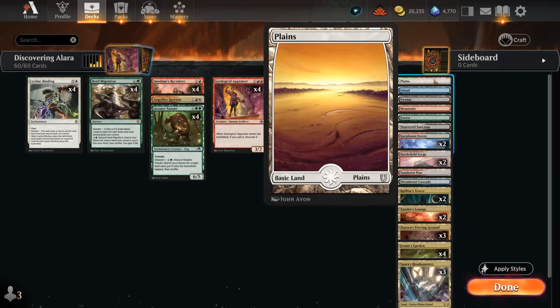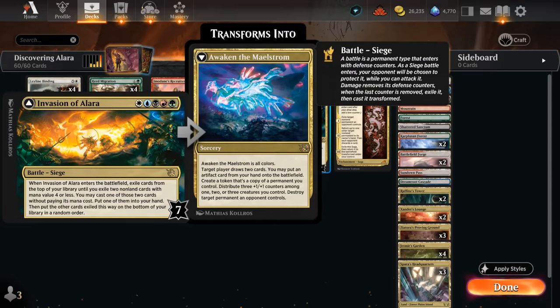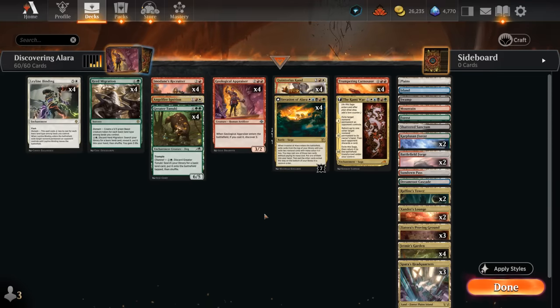We don't want to play two of the same basic, since if we draw two of them we wouldn't be able to cast our Invasion of Alara on curve — so that's also important. So yeah, that's our deck. Now let's jump into some games and see how the deck does.